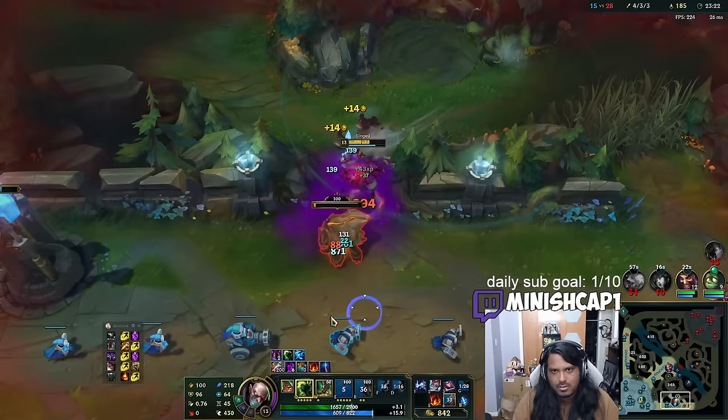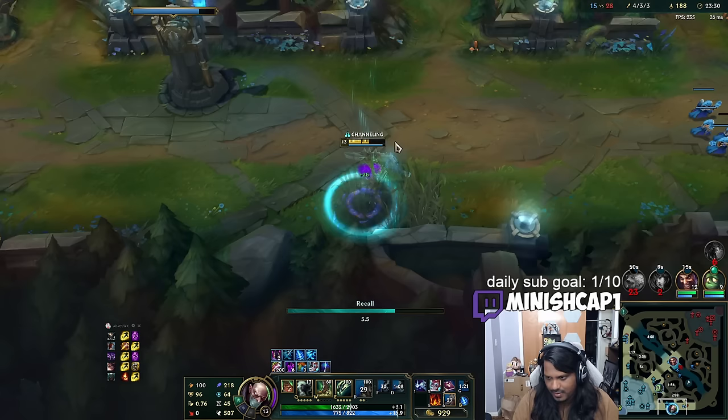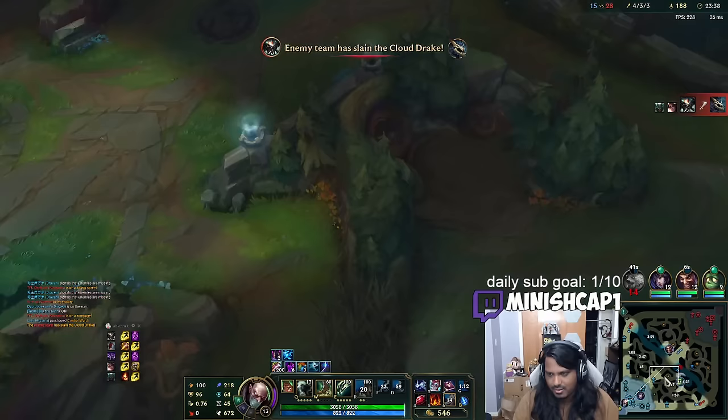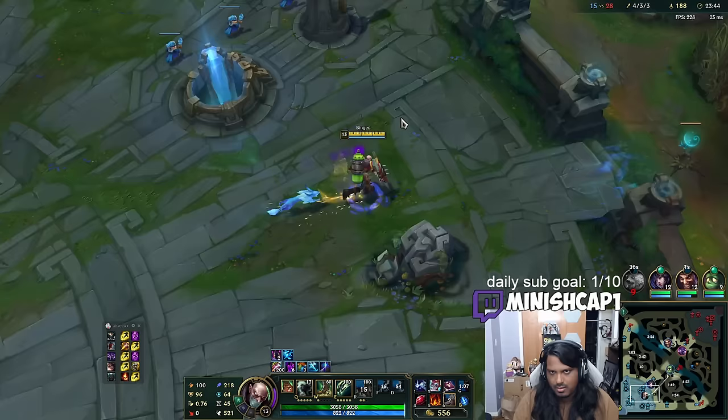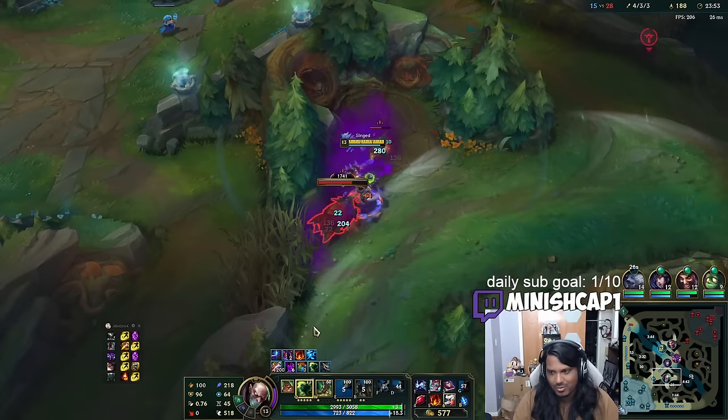Gotta let it scale. They definitely got that dragon unfortunately — it is what it is. I don't want to sell Bami Cinder just yet. I'll sell it when I have enough gold to get Riftmaker, but for now I'm gonna keep it. Kassadin is 9/2/1 — that is painful. He's almost level 16 as well. RAs level 12 in comparison — that's hard. Hard game.